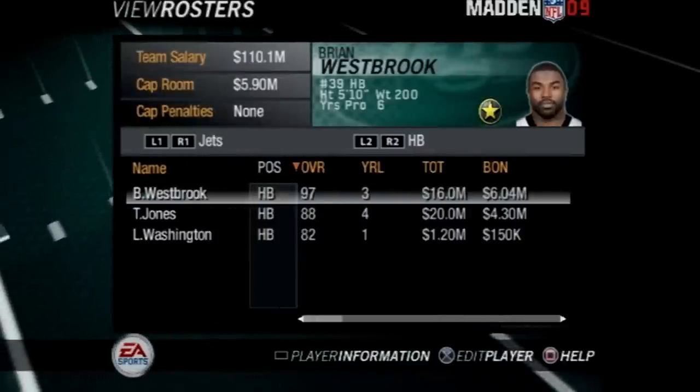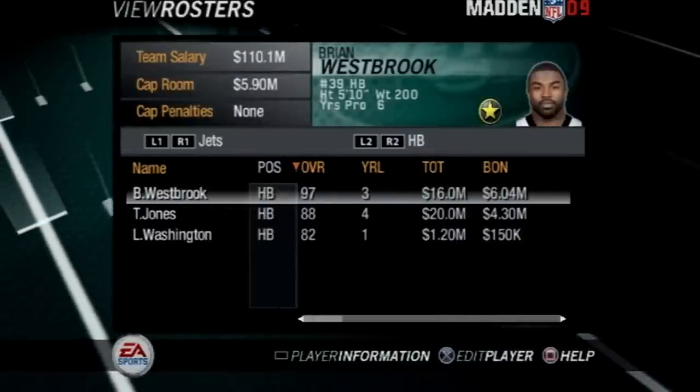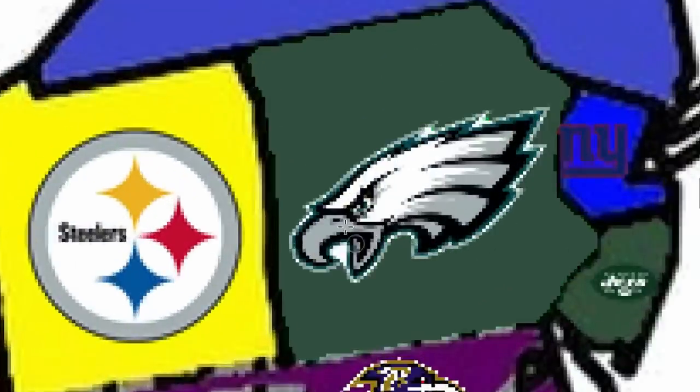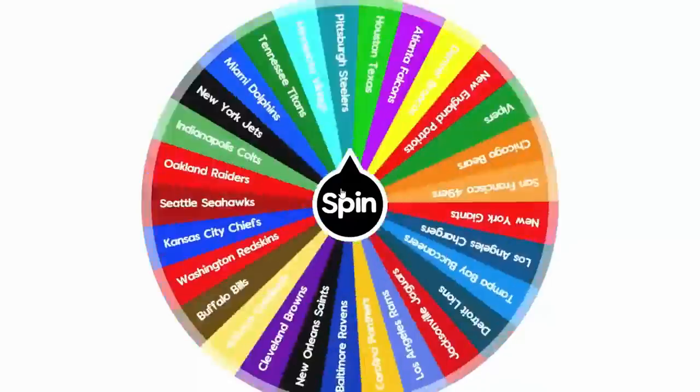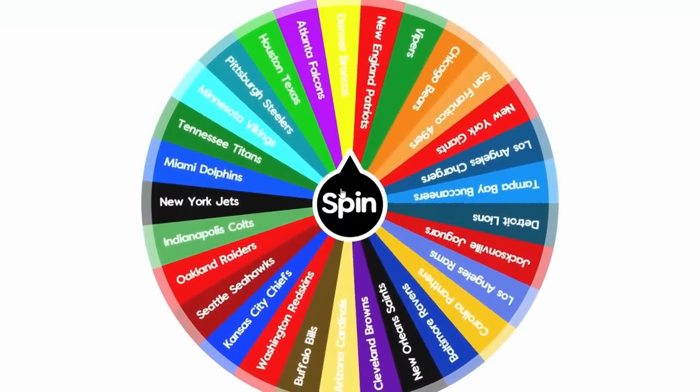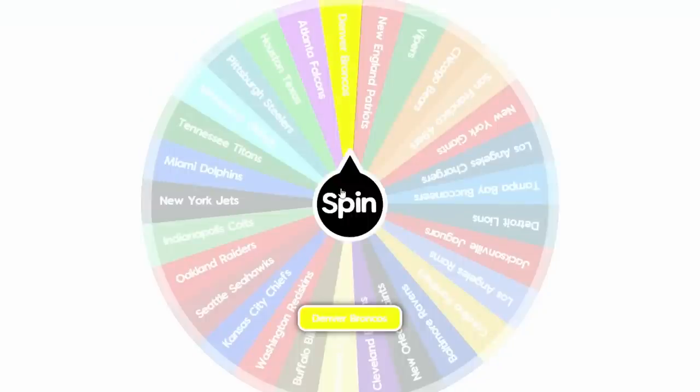So now New York is getting a ton of land here. Obviously they just have half of New Jersey, so getting this half of Pennsylvania is huge for them. And back to our wonderful friend, the wheel — who's going to give us the Denver Broncos up next? Denver's a little bit isolated. They could attack or they could just go get some land. They're going to go Southwest, and I would say that takes them to the Arizona Cardinals.